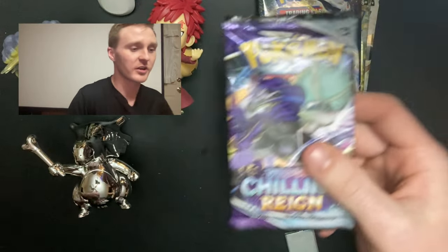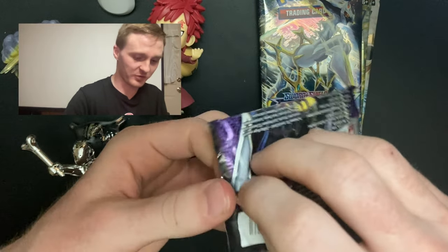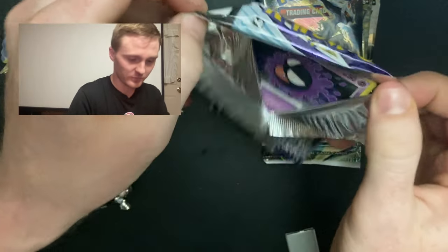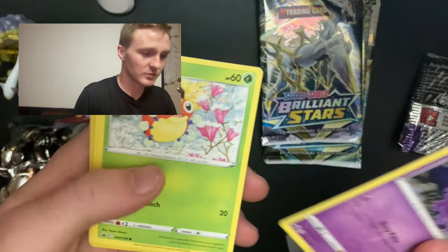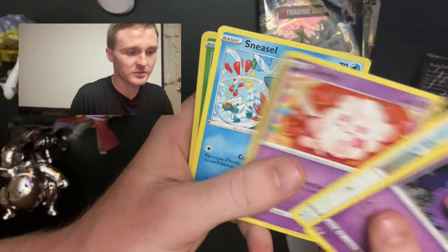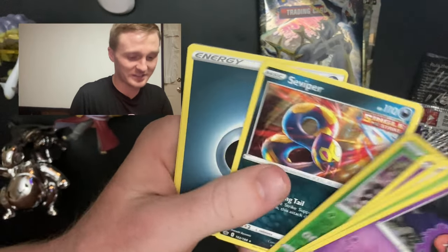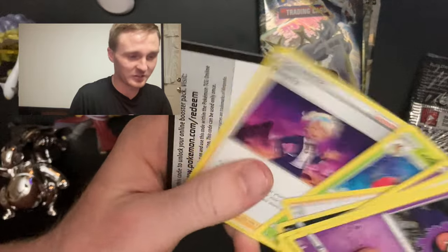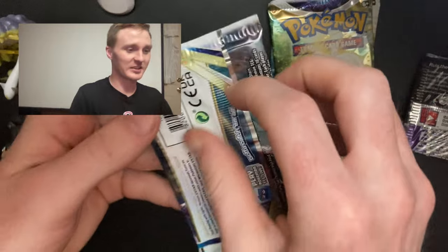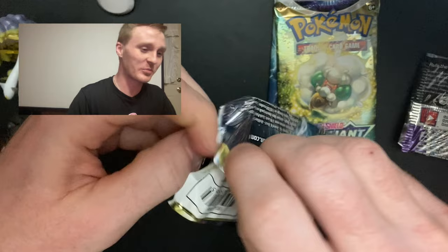I will start off with the Chilling Reign. I'll probably say that my favorite is the Cubone though — that Cubone is pretty cool. So we get the Gastly, the Lydia, Porygon, Swirlix, Sneasel, Zeraora, and a Seviper as the non-holo, and then the code card. Alright, so we can save the hits until we get to the cosmic eclipse. If I don't get anything from that, I would be pretty bummed out.